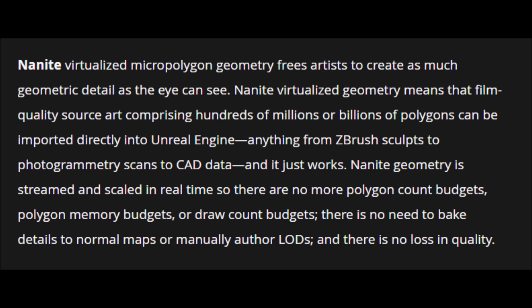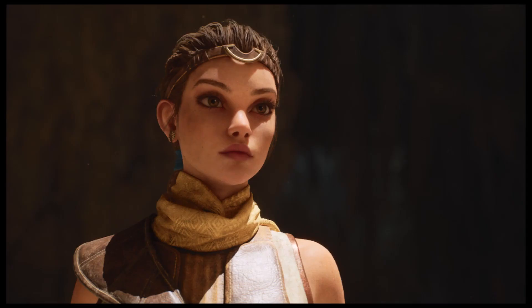Nanite is a virtualized micro polygon geometry that frees artists to create as much geometric detail as the eye can see. Nanite virtualized geometry means that film quality source art comprising hundreds of millions or billions of polygons can be imported directly into Unreal Engine — from Zbrush sculpts to photogrammetry scans to CAD data — and it just works. Nanite geometry is streamed and scaled in real time, so there are no more polygon count budgets, polygon memory budgets, or draw count budgets. There's no need to bake details to normal maps or manually author LODs, and there is no loss in quality.